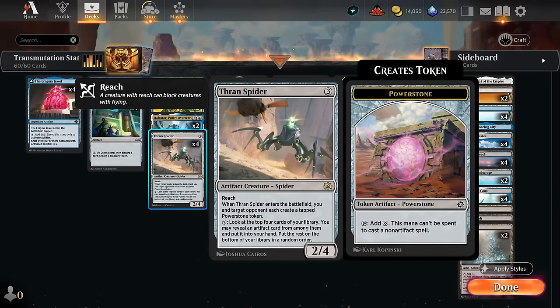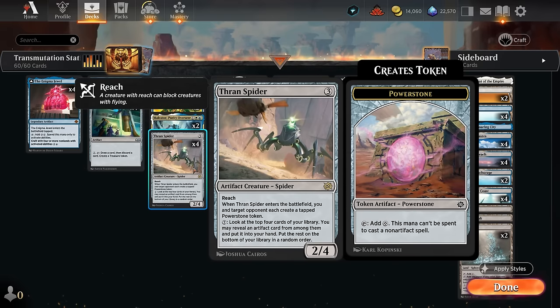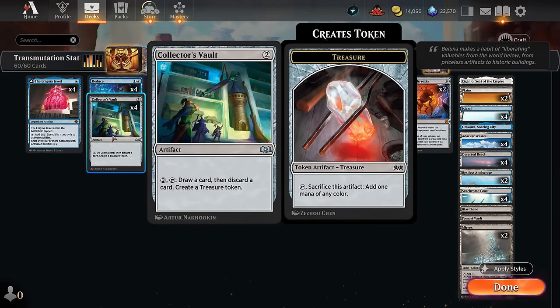Thrain Spider also makes two artifacts with one card, making a Power Stone token which can help us ramp, and yet another differently named artifact token for Transmutation Font. This also has reach, so it can maybe get in the way of a Slickshot, at least until they can increase its toughness. It also has an activated ability, if we run out of other card draw effects, to find additional artifacts in the top cards. The early game mainly consists of Enigma Jewel, and it's very powerful in combination with Collector's Vault — we can play turn one Enigma Jewel, turn two Vault, and then use the mana from Enigma Jewel to immediately draw and discard and make a treasure token.